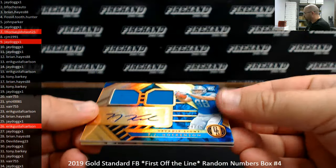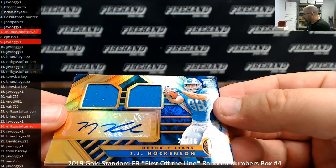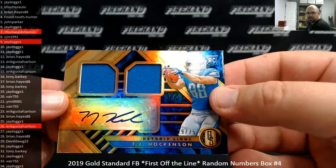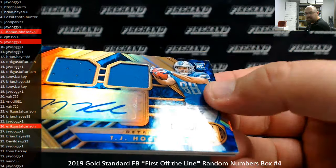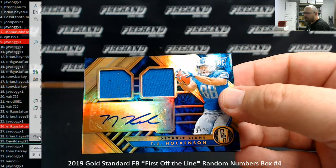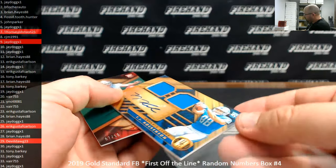Got another RPA — TJ Hockenson, Detroit Lions. This is a base version, the kind found normally in regular Gold Standard boxes. If you got two in a first off the line, one of them is going to be a base one like this. Serial number 29 of 75. Spot number 29 going to Double Dog 23. So you had a rookie patch auto and then a rookie jersey auto.